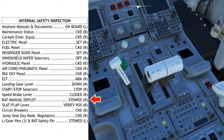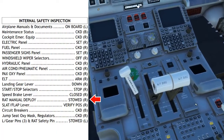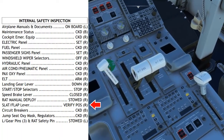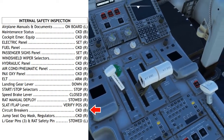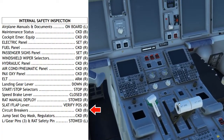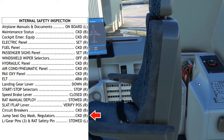RAT manual deploy: stowed. Hiding underneath this panel is the RAT manual deploy switch — you can't close this panel if the switch is pulled, so as long as this panel is closed, the RAT manual deploy is stowed. Slat/flap lever: check position. Normally when you walk up to the aircraft, the flaps and slats should be at zero position and the lever should match. Circuit breakers: checked. There are a limited number of circuit breakers on the right and left-hand side of the flight deck — check to make sure they're all in. Jump seat oxygen mask and regulators: perform an oxygen mask test and make sure the regulator is set to 100%.